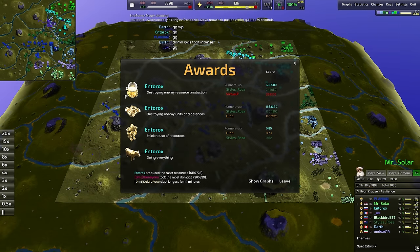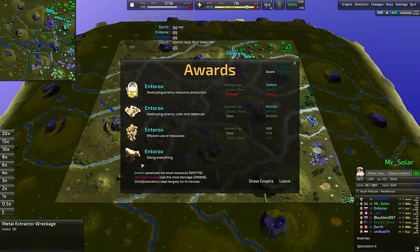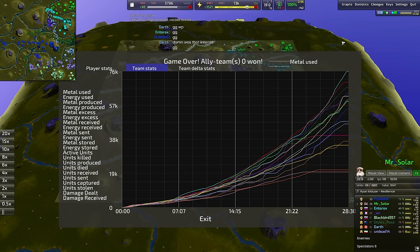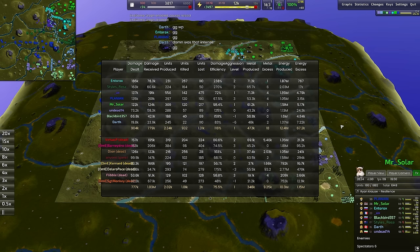What a cool back-and-forth match — really couldn't predict it until that run-by in the middle of the map, absolutely mowing down multiple pink players. Decided to eliminate them from the game. And indeed, Ontorox earning the golden cow for doing everything — what a lovely showing. If you enjoyed this game, I would appreciate it if you hit the like button down below — only takes you a second, but it means the world to me. I will see you in the very next game of Beyond All Reason. Hope you have a great day, and I'll see you in the next one. Peace out, everybody.